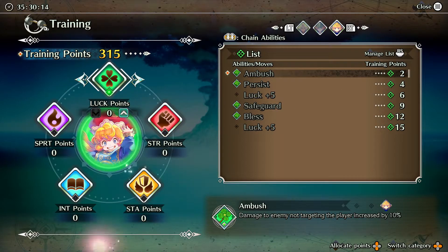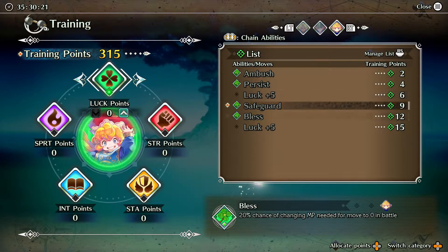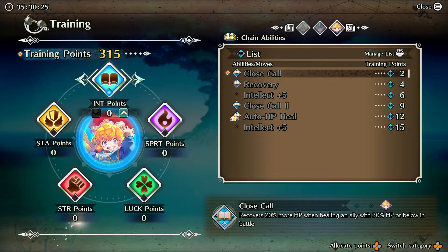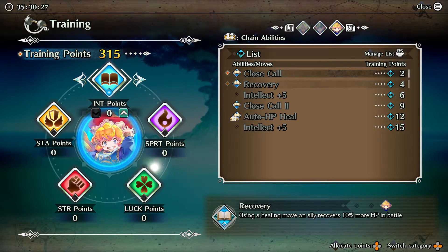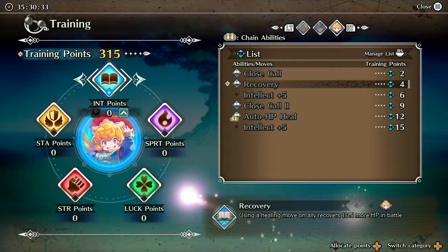Same thing with luck — it's not worth the investment. Looks nice, but we're not going to use it. Intelligence: she doesn't need any of that. The 10% increase there is just not worth the slot.